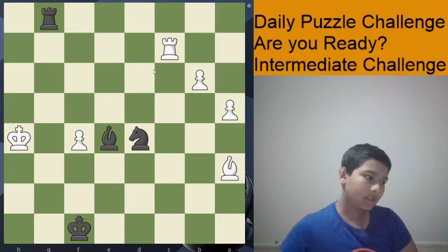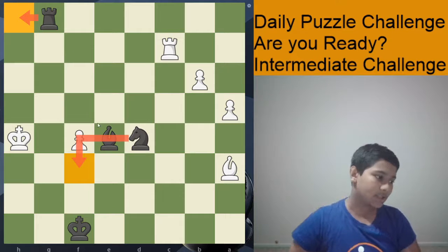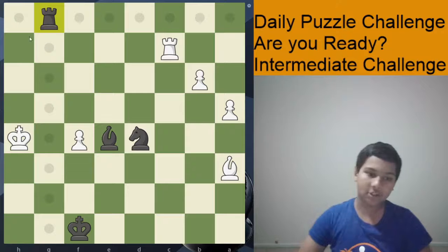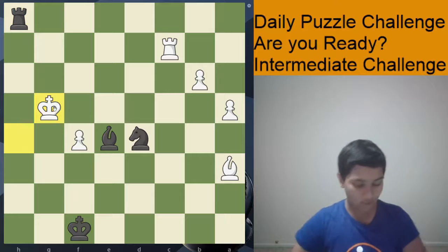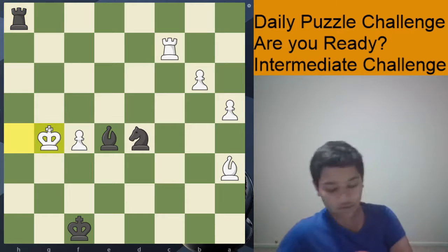This was black to play and checkmate in four moves. Let's see how we can do this. The first thing we want to look at is the checks: there's knight to f6 and there's knight to f4 check, and rook h1.